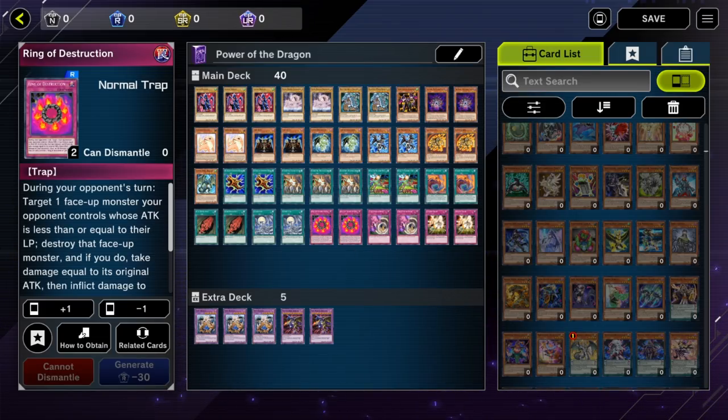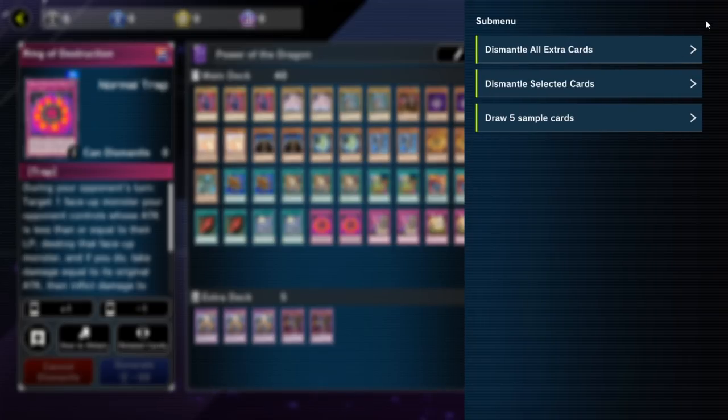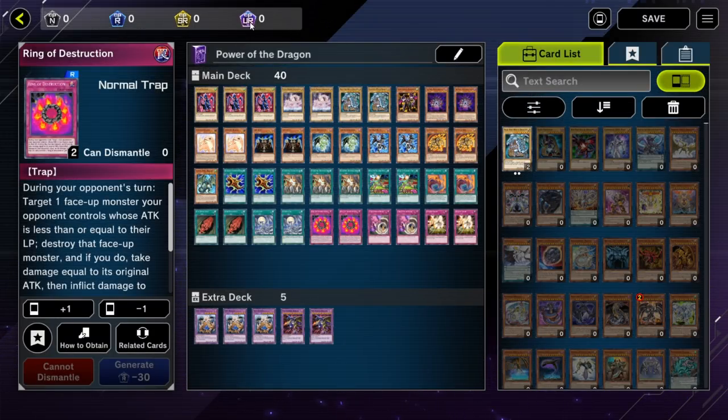You might be wondering how to get more cards. I showed you the shop first because you can buy packs with random cards, just like back in the day when you'd buy a pack at Walmart. And when you get duplicates, you can actually dismantle them. You can dismantle all extra cards or dismantle selected cards — you can dismantle any card you have more than four of. It will give you crafting tokens: normal, rare, super rare, and ultra rare. You collect these to craft cards.